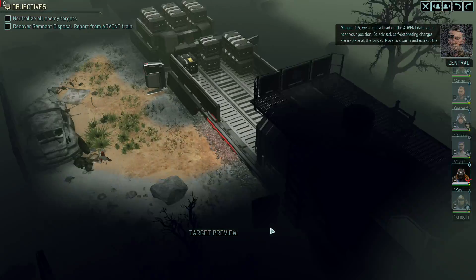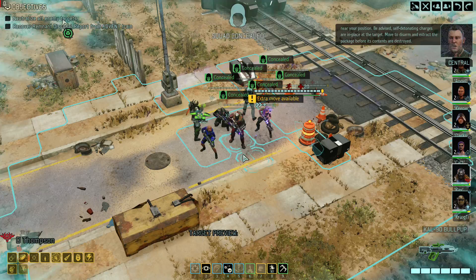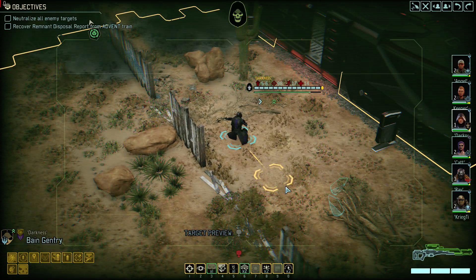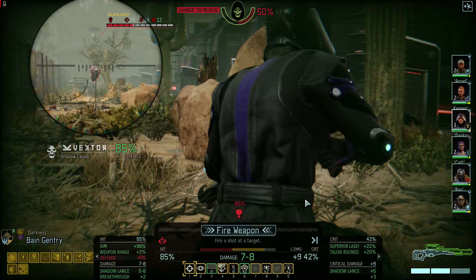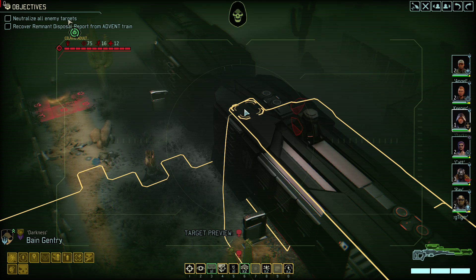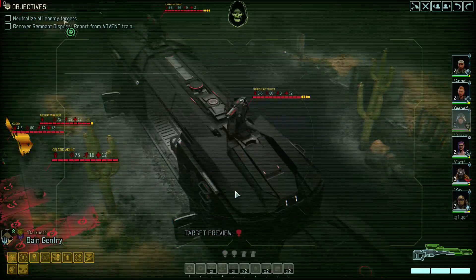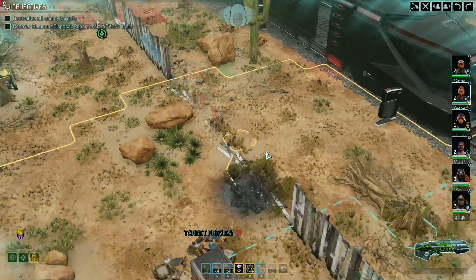Menace 1-5, we've got a bead on the Advent data vault near your position. Be advised, self-detonating charges are in place at the target. Move to disarm and extract the package before its contents are destroyed. Order confirmed, on the move. 85% — let's not do that just yet. Actually, putting you up high would be a good thing. Closing on target position now — I think we just revealed more. Turrets, okay. Let's just move everybody up, no need to ask twice.